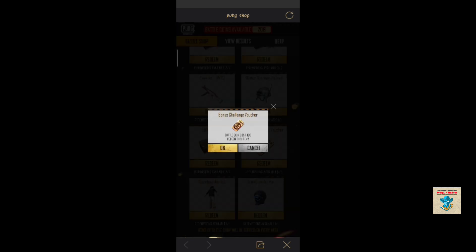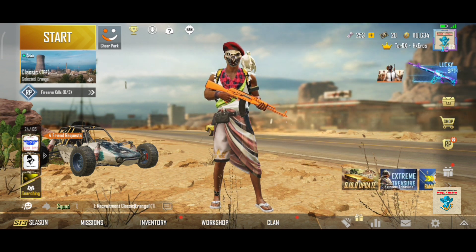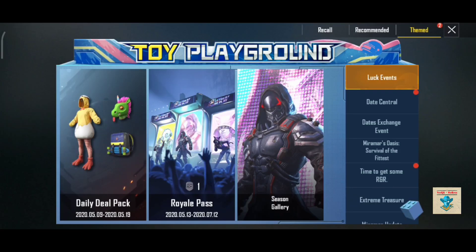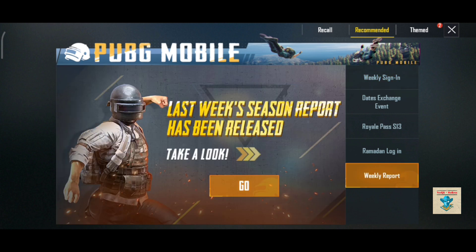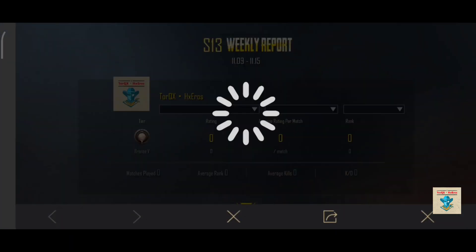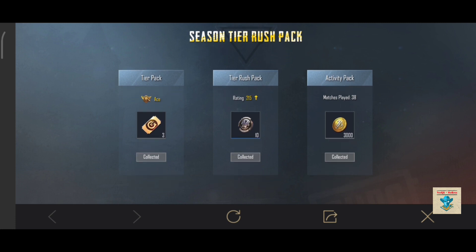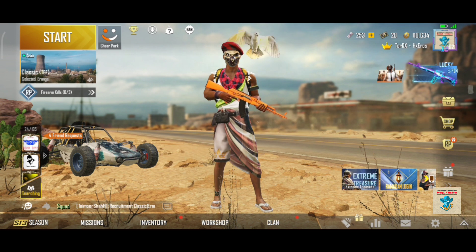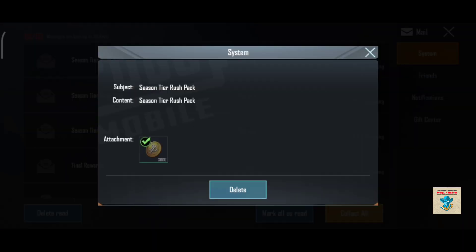We will show you the voucher and the name. We will show you the trick and the section. There are tickets for the title so we can click. This is the service. We are looking at the distance rolldown. Season Tire Rush Pack. I am going to collect this move daily. We are going to get vouchers. We are going to get back to the left side and right side. We are going to send it to the mail. Our Season Tire Rush Pack.